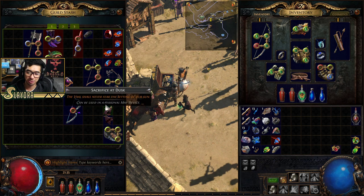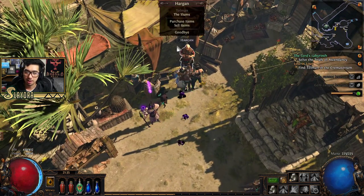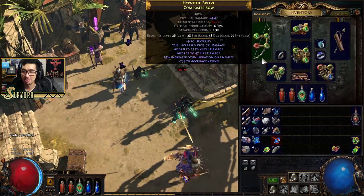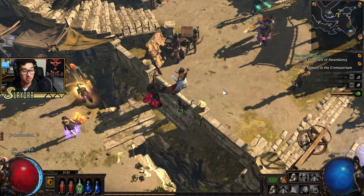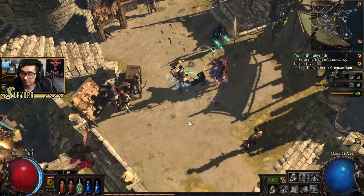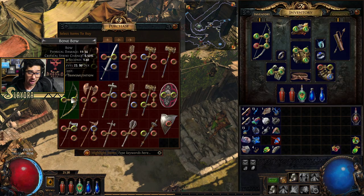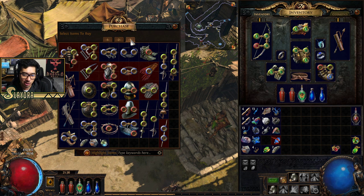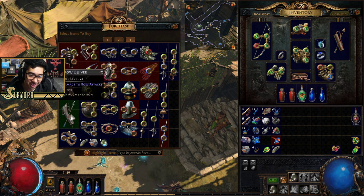I'll try not to take things from the guild stash, but if there's something that gives us movement speed I want to get some better boots. I won't take something super OP like Seven League Step early on — that's a very specific pair of boots that lets you go way faster. I'd also like to get quicksilver flasks, but we'll have to purchase those because they don't really come off vendors. Sometimes you can go to the vendor and they'll have good gear — unlike Diablo, where vendors never have anything useful.